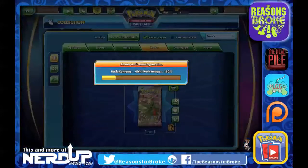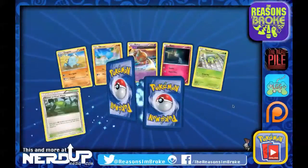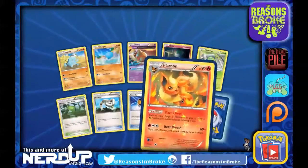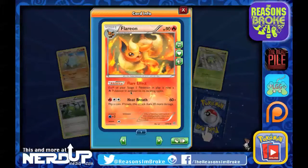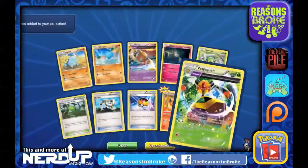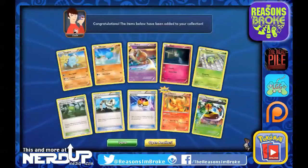Let's open up two more. Oh, look at that Flareon. Flare Effect — each of your Stage 1 Pokemon in play is now a Fire type in addition to its existing types. Keep Breath does 60 damage; on heads it does 20 more for a total of 80. Beautiful card. And the other rare is the Vespiquen — not the one that people use, but still cool nonetheless.